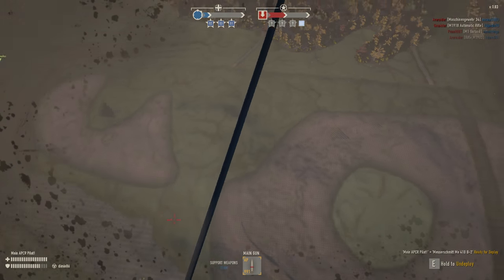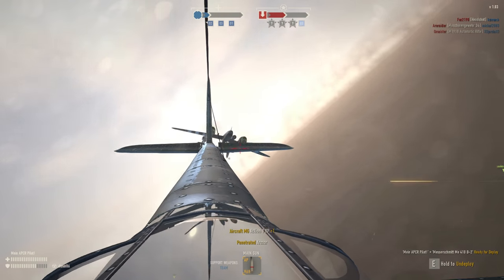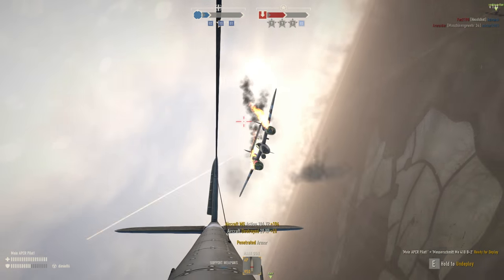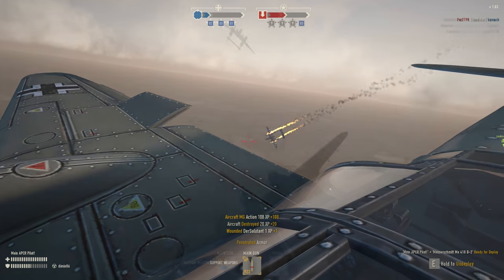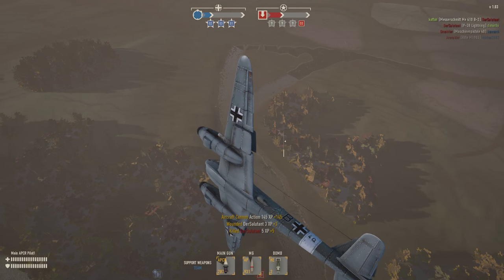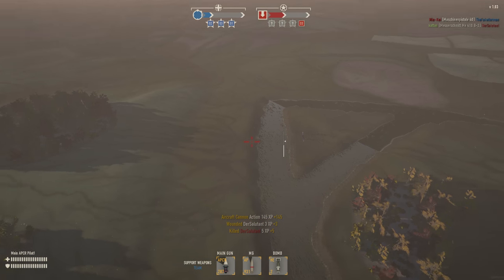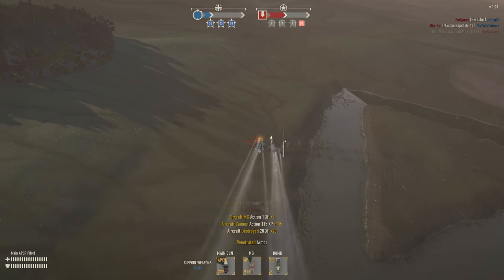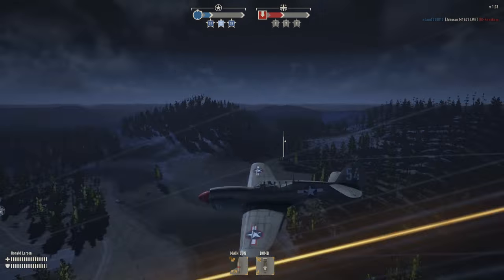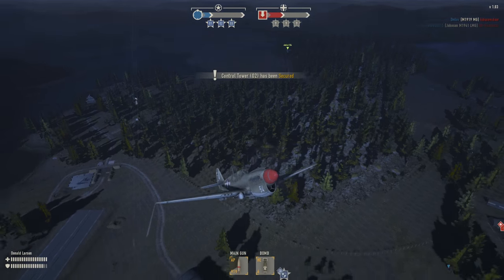Next up is the new German tier 3 heavy fighter, the Me 410 B-2. This plane also features a standard machine gun, 20 millimeter cannon, two large-size bombs, and a rear-facing gunner seat.